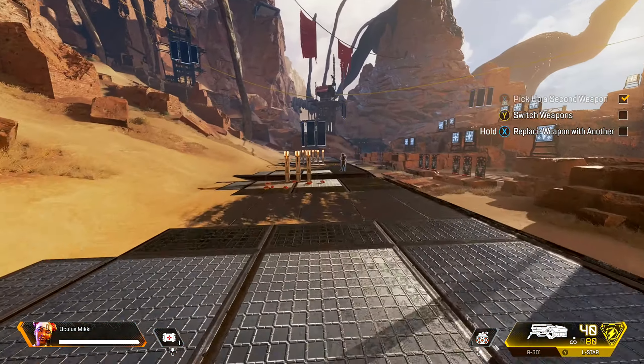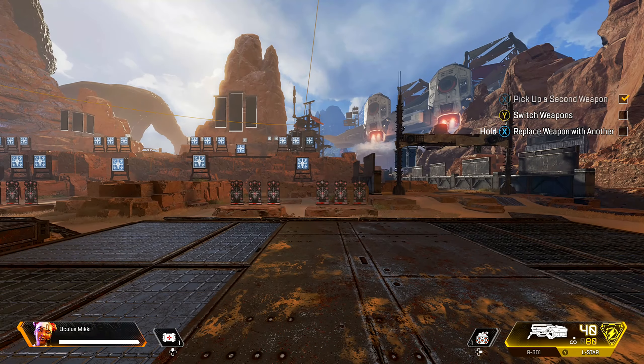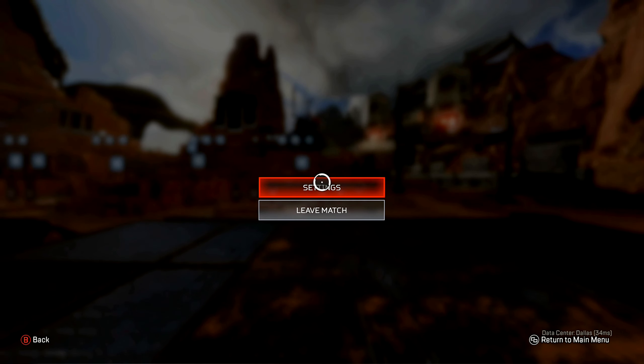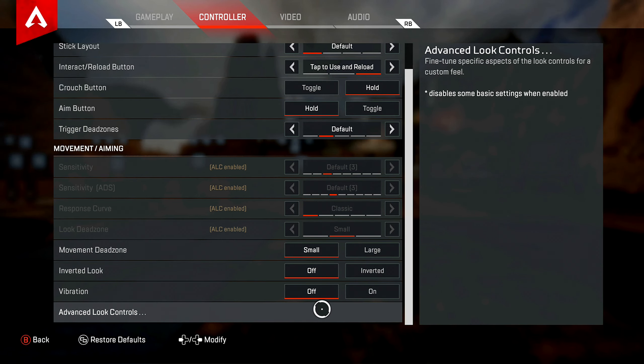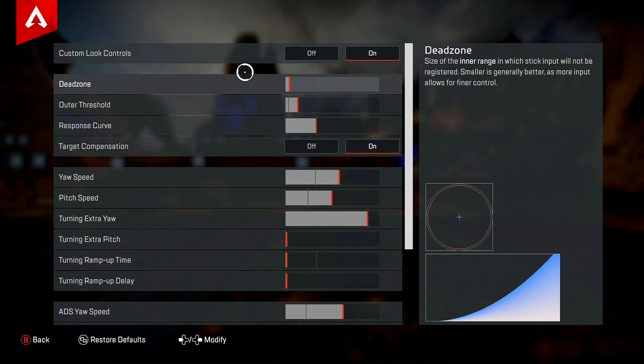Let's get to it so you guys can get this working for you as well. First, let's get into the settings. You're gonna want to go to advanced settings — make sure that's on. On the dead zone, it's gonna be one click — from here to here, one click, that's it.